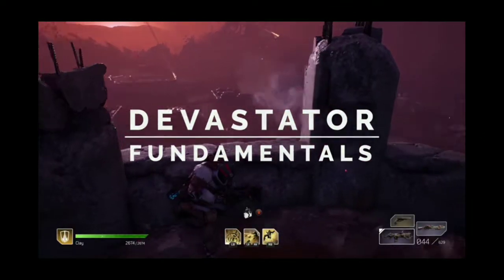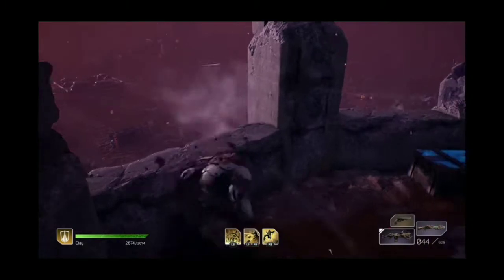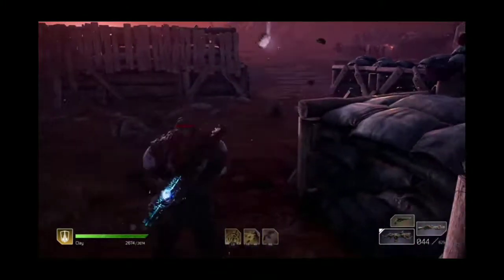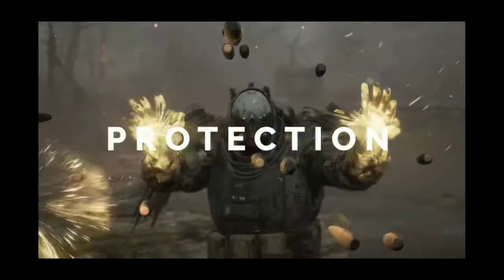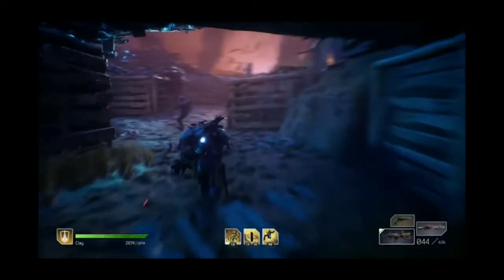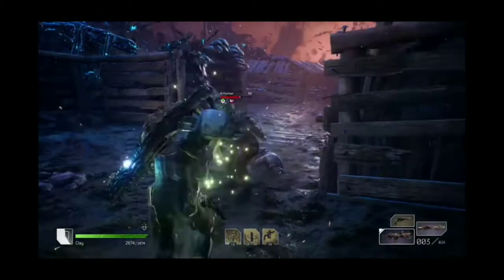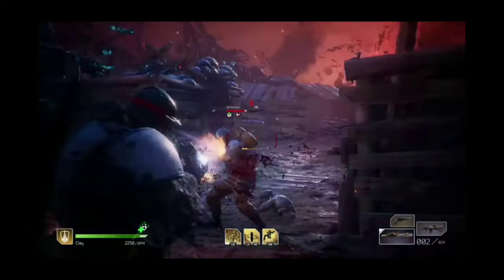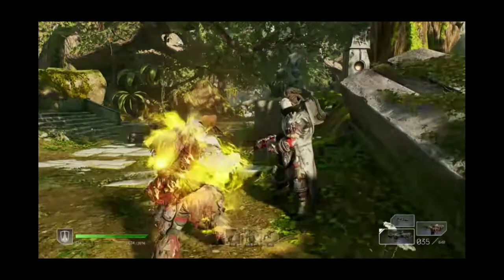The Devastator is focused around gravitational and Earth-based powers and effects, centered around three core tenets: kinetic, protection, and seismic. Its melee type is slightly different from the other classes as it inflicts the bleeding status effect onto enemies hit by it. Bleeding deals damage over time to afflicted enemies.